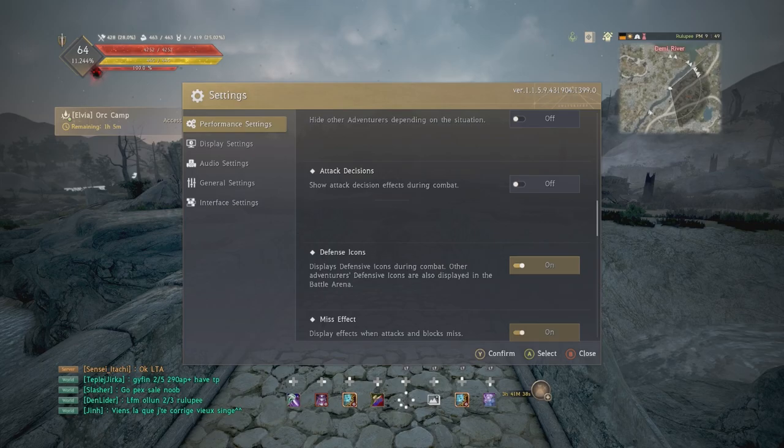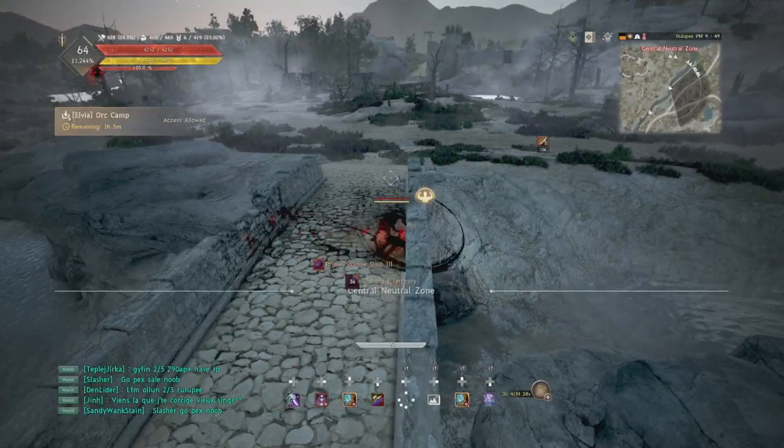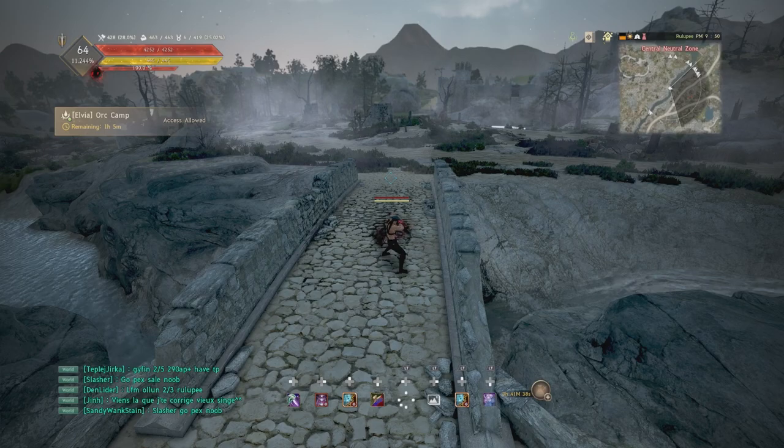Defense icons — whether you're new, returning, or a veteran — you want to have this on. It lets you know which of your skills is super armor, which are forward guard, and which are iframe, with three different icons. If you're in a battle arena fighting opponents, you can also see exactly which of their skills is protected and which is not, letting you learn how to play against other players and classes.